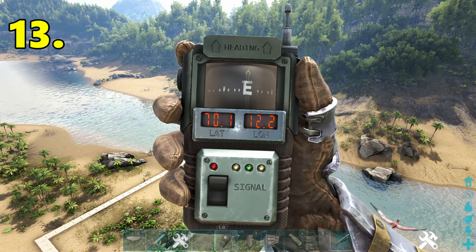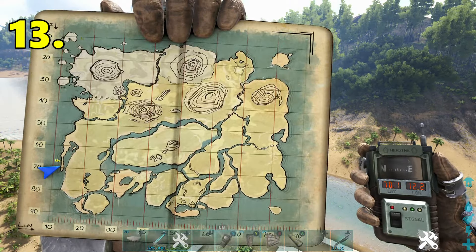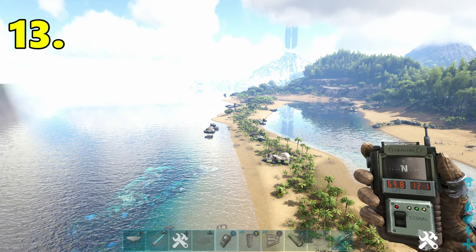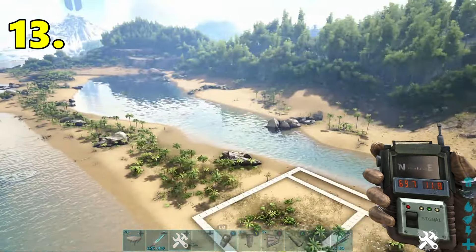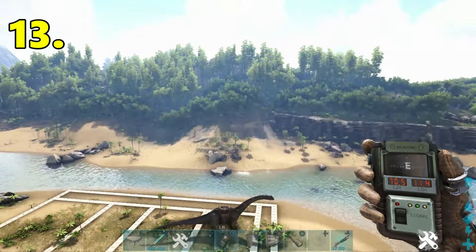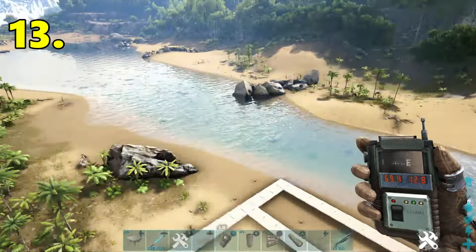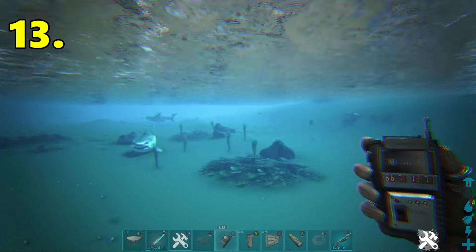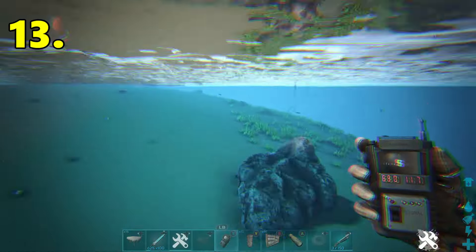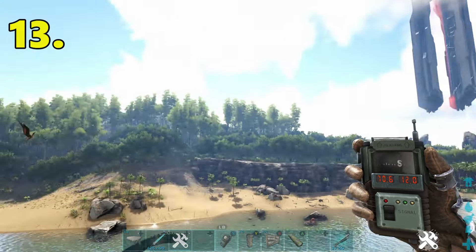Next base location we have is 70.1 latitude, 12.2 longitude. Another base near the Caverns of Lost Faith Cave, just over there to the north. This one is a large flat spot — it's a really good spot, I really like this base location. You're not too far away from the volcano for all your rare resources. You've got this cul-de-sac where you can play around with a water base, or you can just build your water base on the ocean side. You're right next to the Red Obelisk, so easy access to a boss fight.